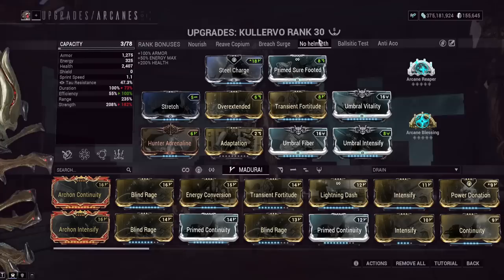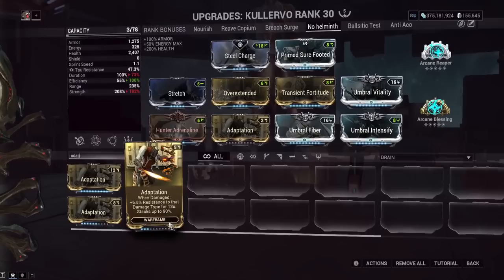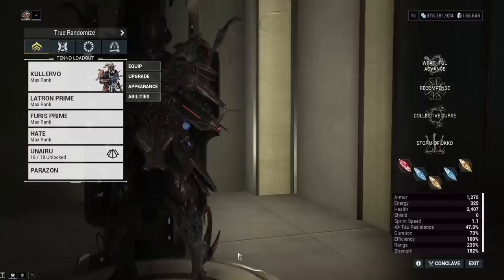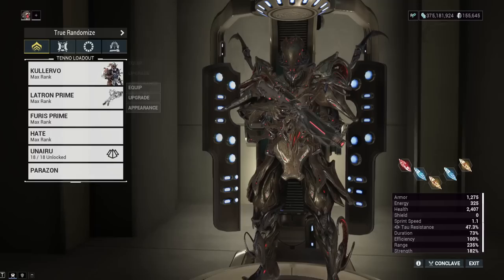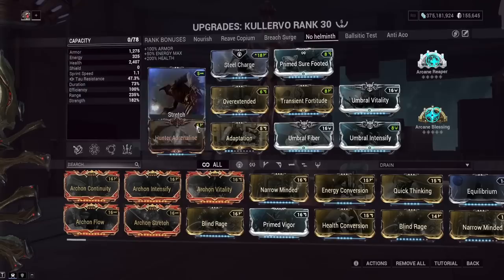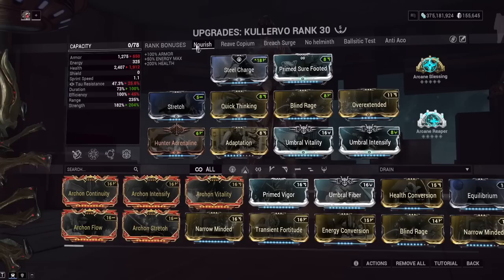Regarding Adaptation: if you don't have enough mod space for a max-rank Adaptation, you can put on a lower-rank version — it will still go up to 90% damage reduction, it just takes longer to reach that 90% and the duration isn't as long. Hunter Adrenaline is here because when you take damage on your health it becomes energy, which is very important for Kullervo. The archon shards are essentially replacing the need for Natural Talent and Prime Flow on the build.